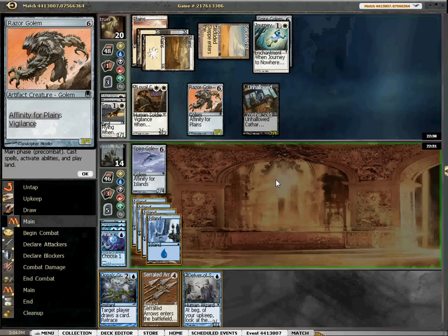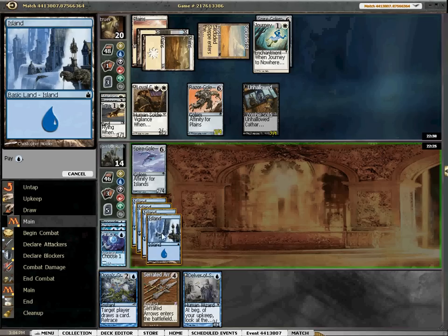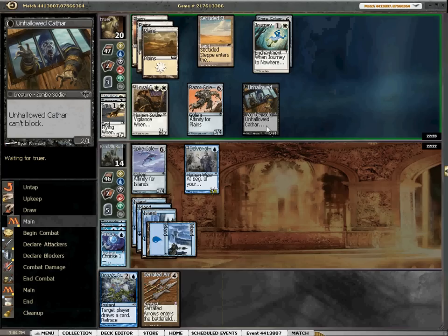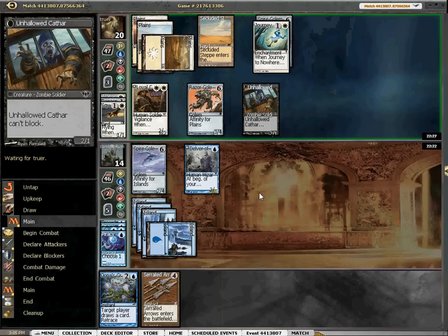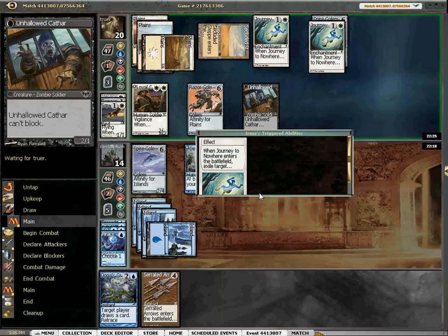Here we have the option of playing Delver and leaving open Una's Grace, and I think that's just a little bit better than playing the Arrows, but not by a lot. We're not going to attack — we'll let this come through, probably block this to kill it. Journey to Nowhere number two. Well, that makes things a little complicated.